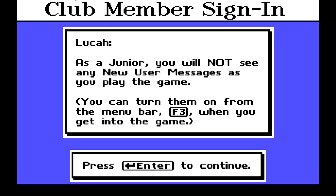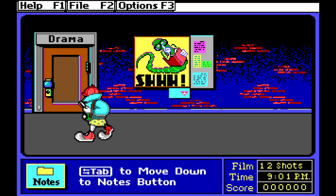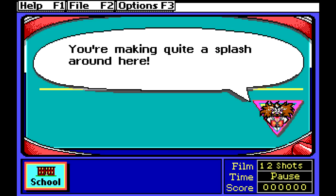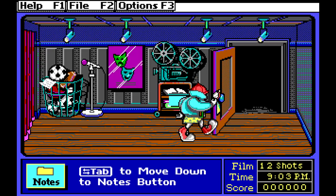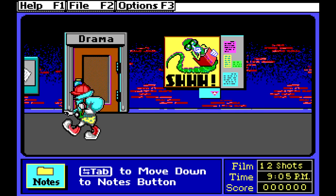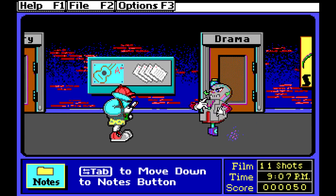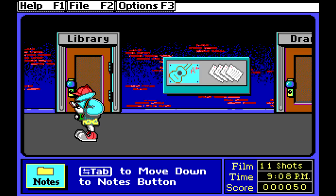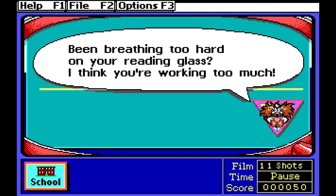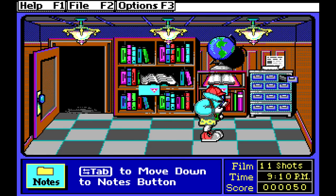We're already set as a junior. You will not see any new user messages as you play the game — I don't need them. So let's start. Here we are in the school and you use the arrow keys to go around and go into the rooms. All through this game those robots are gonna like shank you. That little envelope I just looked at was a clue — that one really didn't say anything, but we have to look for all those little clues. See how that envelope's a little teal and it's got the symbol on it. Sometimes you get those fake ones and it doesn't really help you out.